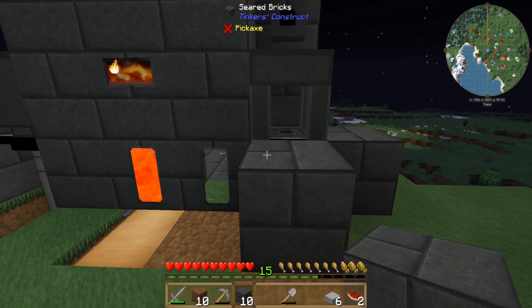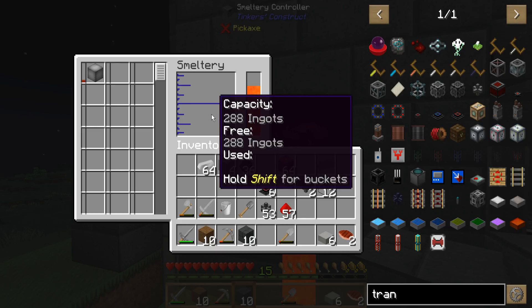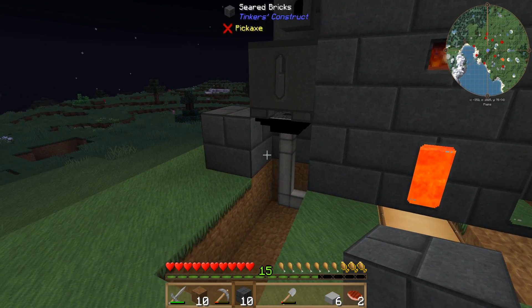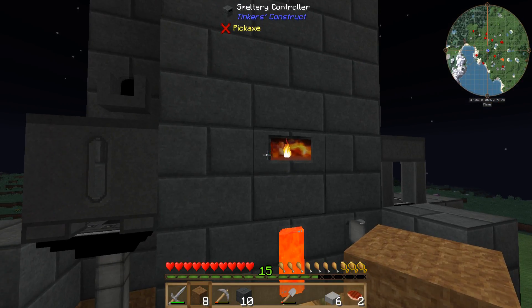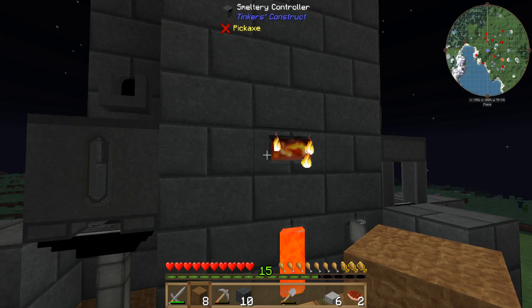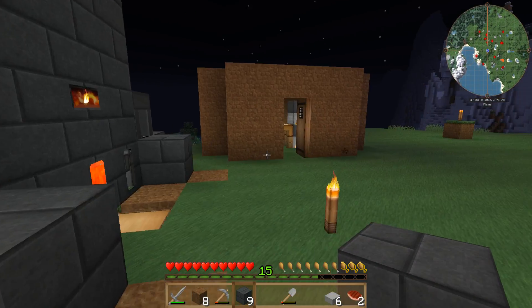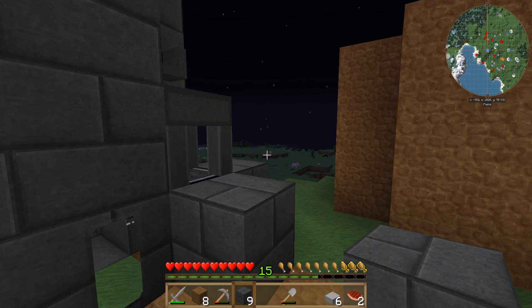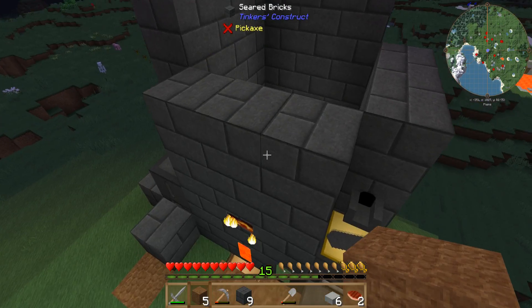Oh, you know what happened — I moved the controller and I lost all my ingots. I lost it all. Ain't that something. That was a lot of gold in there too, because I was going to make some other stuff today and I had gold all up in there. I guess we're going to have to go get some gold now because that was not planned whatsoever. Smeltery is coming along looking nice though.